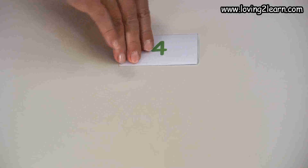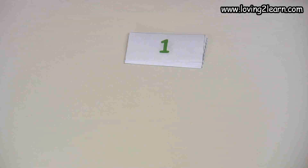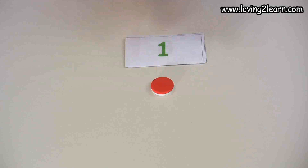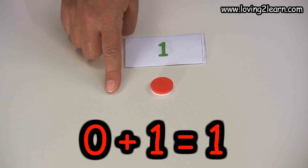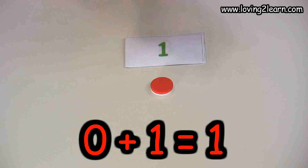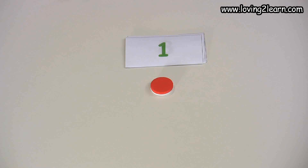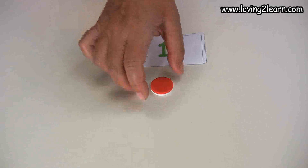We'll move our counters back and we'll go to the next number, which is the number one. So here we have one: zero plus one equals one. And that's really the only way we can make the number one.